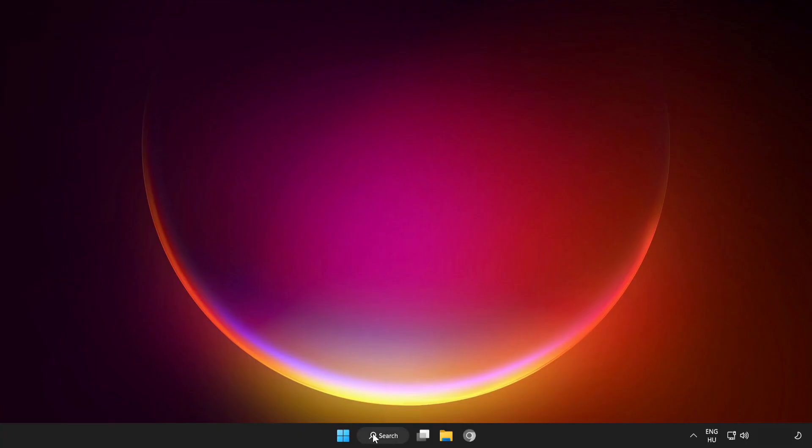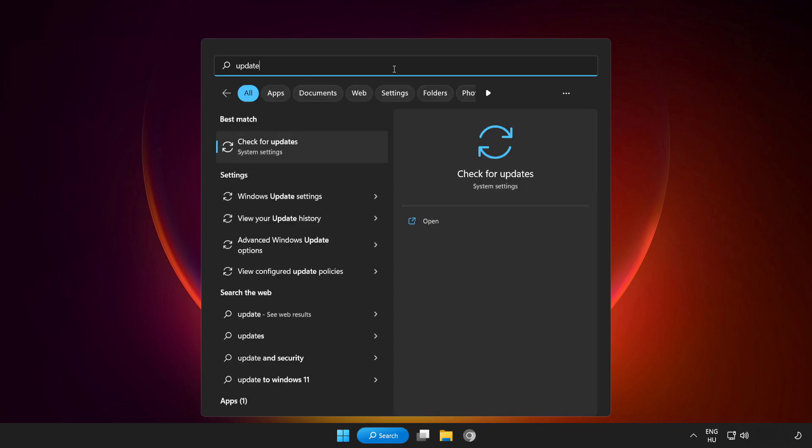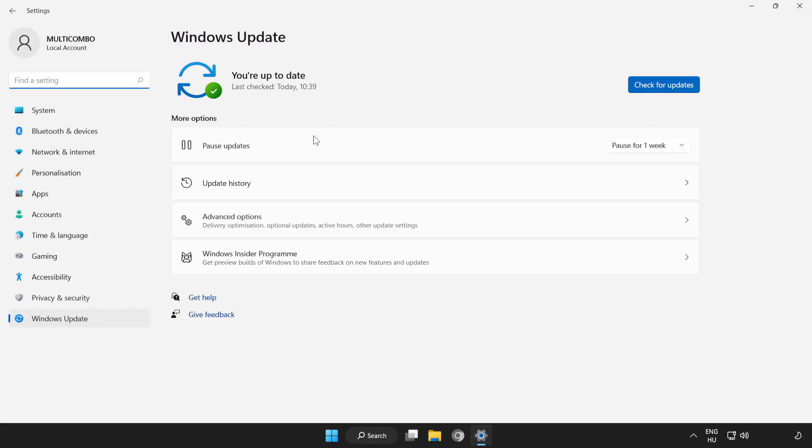Click the search bar and type Update. Click Check for Updates and wait for it to complete, then click Close.